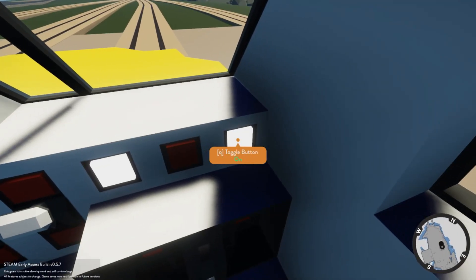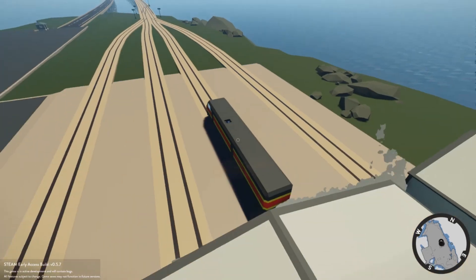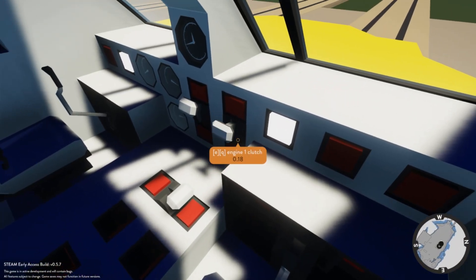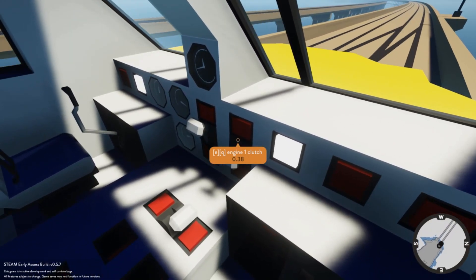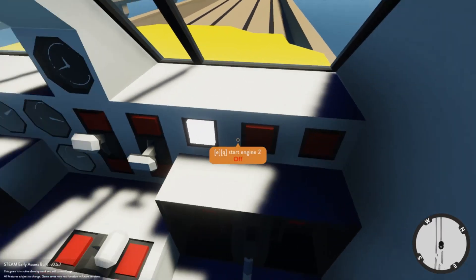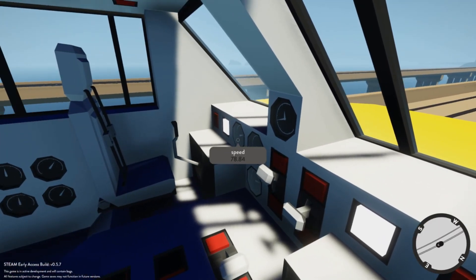I'm going to show you that this all fires up here real quick. We have all four boaters running now between the two trains, and then we can give it some power after we take off the brakes here. At the moment engine one is actually controlling both engines on both sides — I just combined the clutches and the throttle for both sides as well as the engine start. Now we are going pretty quick.